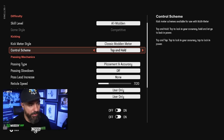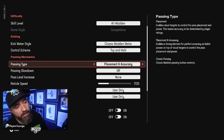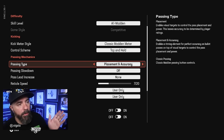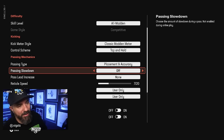Control scheme — that's if you want to press the button twice to pass, but you never want to do that. You want tap-hold to throw a bullet and let go when you want. For passing type, we're definitely going with Placement and Accuracy — it enables the timing element for perfect accuracy on bullet passes, on top of visual targets to control pass placement and power. You have a meter above your player that fills up when you hold to throw, then you let go. Honestly, I don't even look at the meter when I pass.